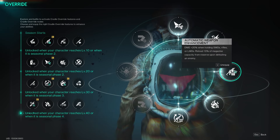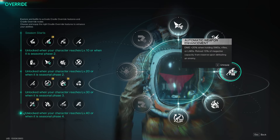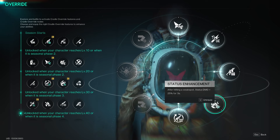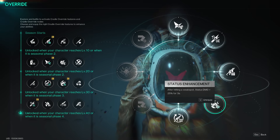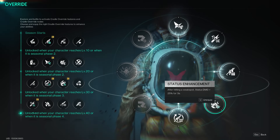Automatic Weapon Enhancement is next: plus 20% damage when holding a rifle, and reload 10% of the magazine capacity from reserves upon defeating a target. Status Enhancement is also here — after hitting a weak spot, status damage goes up 25% for three seconds, which is great for all the electric damage in this setup.